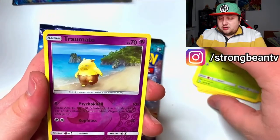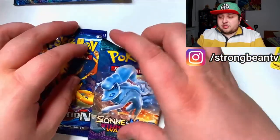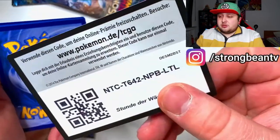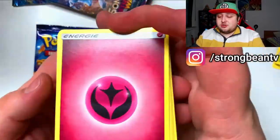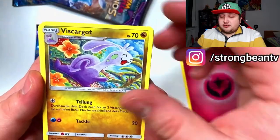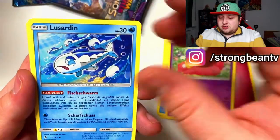Okay so we got a reverse Drowzee and Parasect — nothing there. Next pack, there's a little code for you guys, be sure to redeem that on the TCGO. Still got a fairy energy, okay let's go.